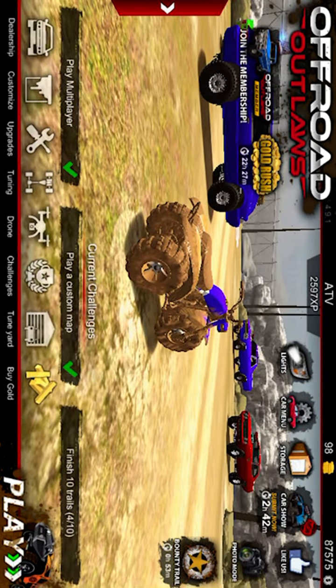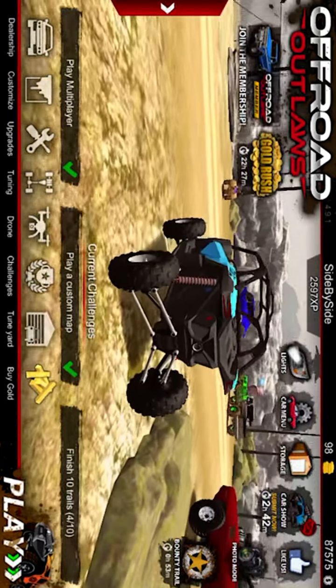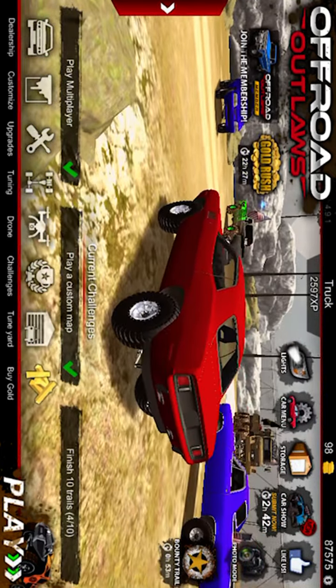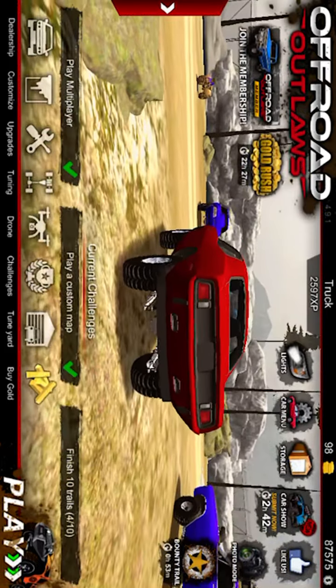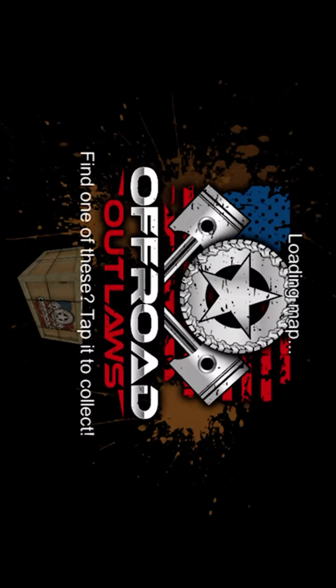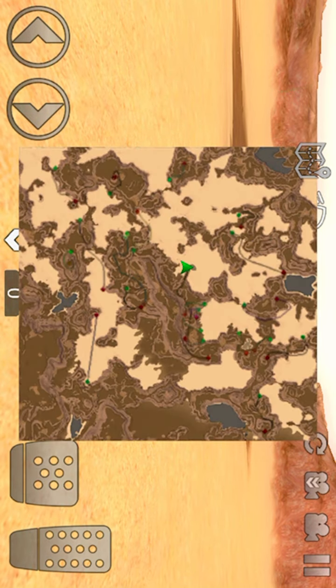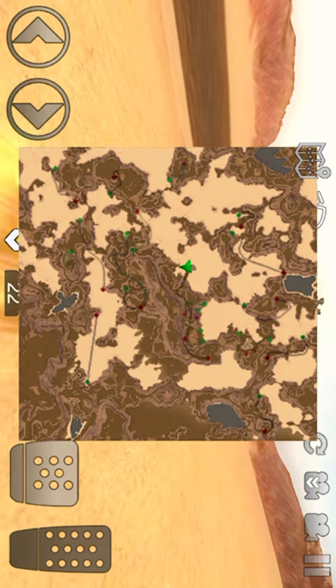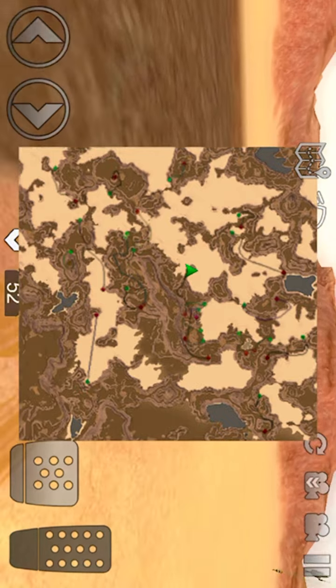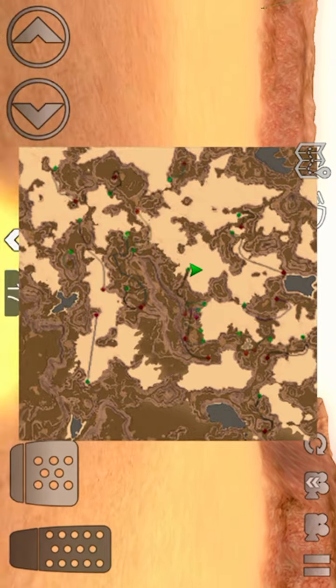Today I'm going to be showing you the Barracuda barn find location, which is the first barn find location. I'm going to take my Honda 3-wheeler out — I want to go to the desert — and show you where it's going to be. I'll go there and then I'll show you on the map.